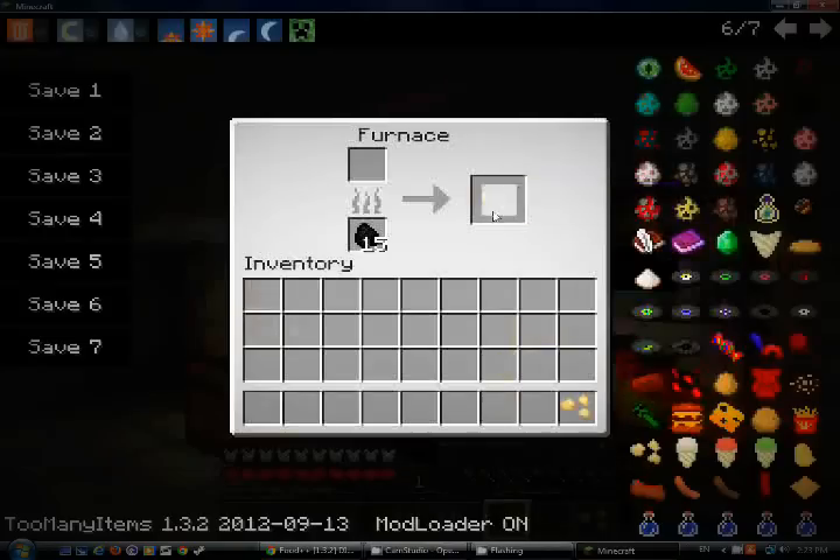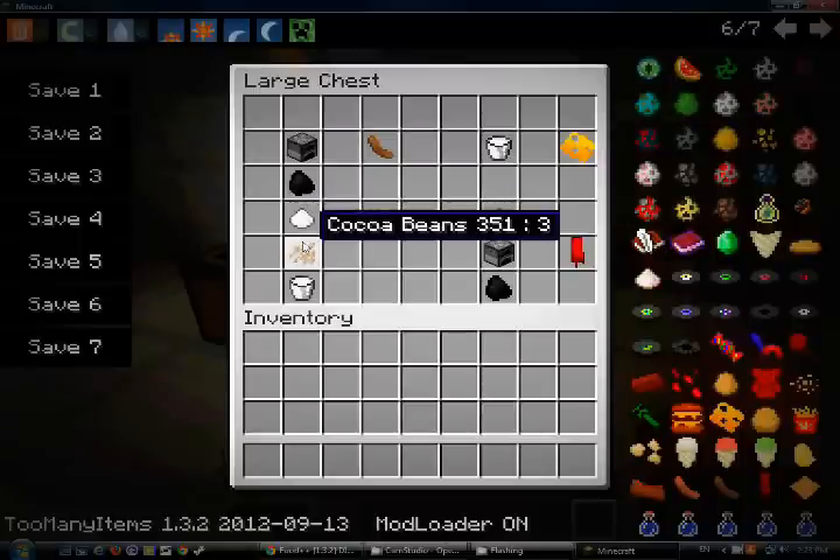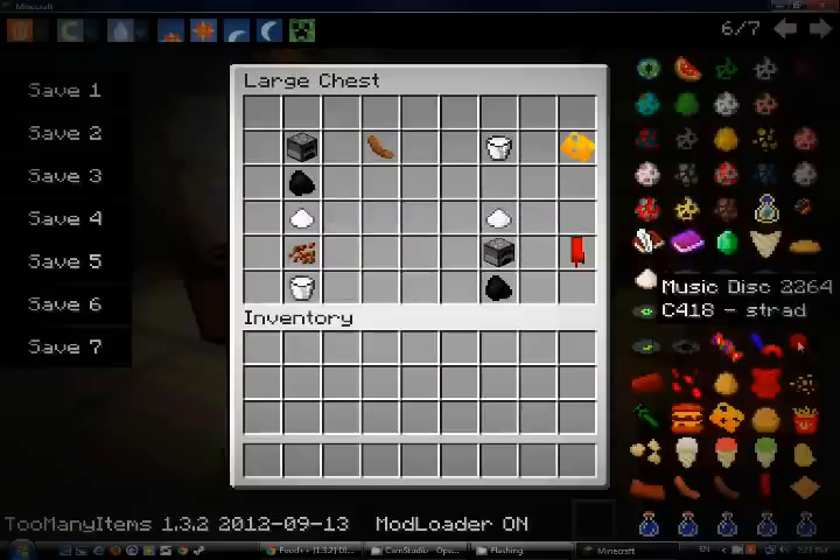Look — popcorn! You can have milk and it will give you eight cheese, which you can use to make cheeseburgers. If you get sugar, cocoa beans, and milk, it will give you some chocolate.